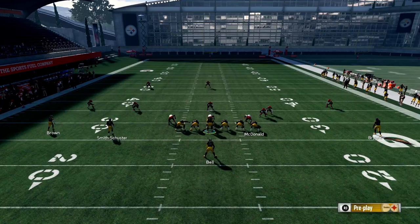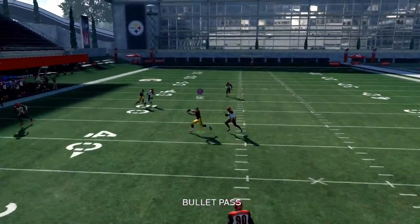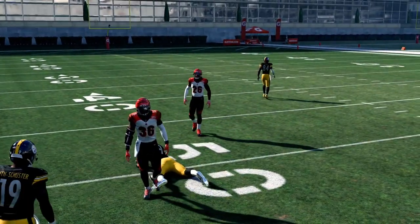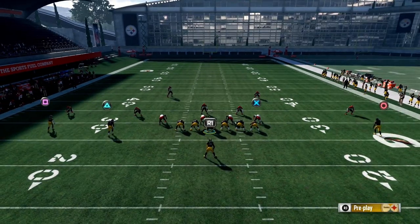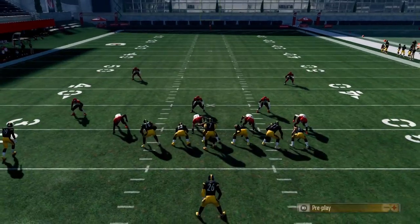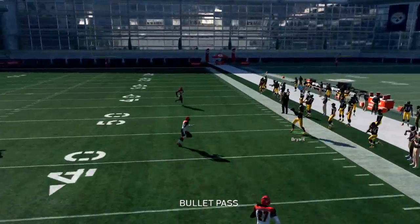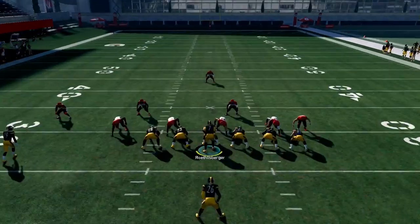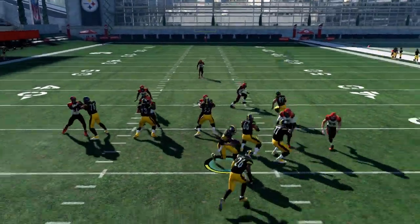That deep route would probably be your go-to if not that comeback route, and the tight end right will always be your go-to as you can see — it has touchdown potential. Throw a nice bullet pass there. Put him in the comeback and the flat route and that's pretty much it. That comeback route is very nice.